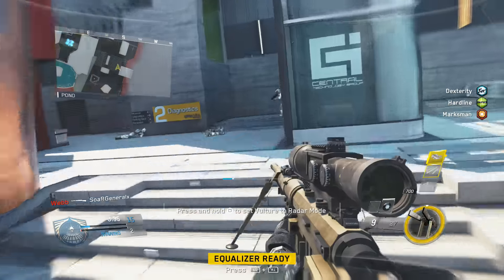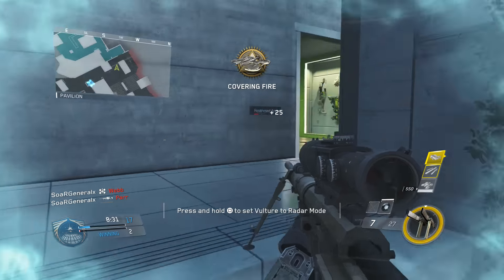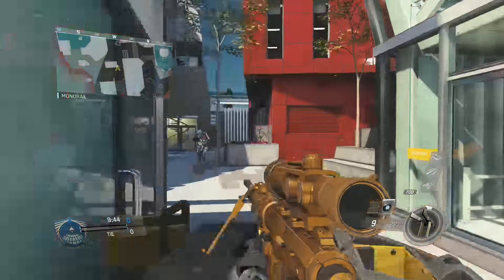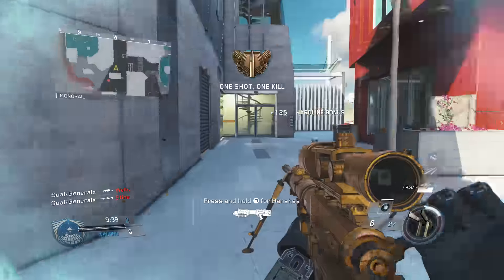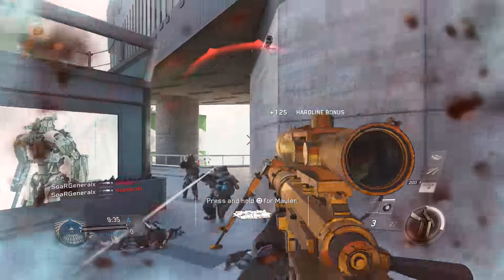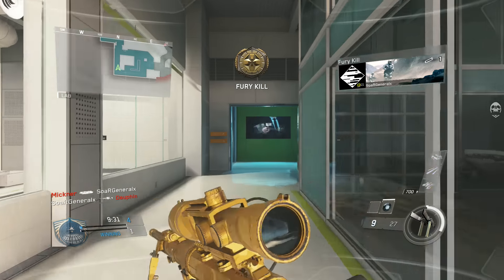That's all I got for this gameplay guys. I just wanted to bring a quick gameplay here to show off the Intervention because I know a lot of people have been wanting to see gameplay of it. The only way to get this gun is to prestige — you have to prestige in order to get one of these classic weapons. You get one token and you can use it every prestige. I think there's ten prestiges, so you can pretty much unlock all of them in any order you want.